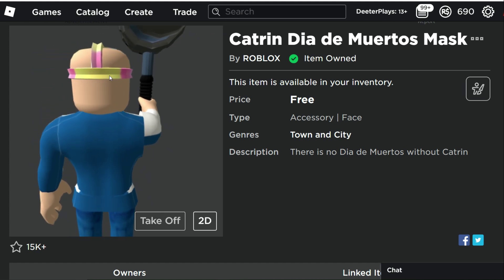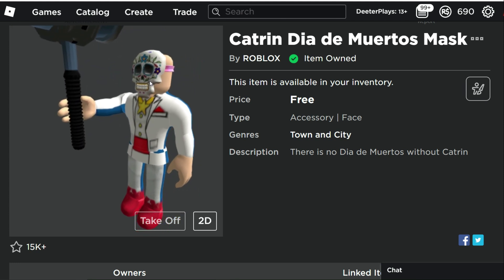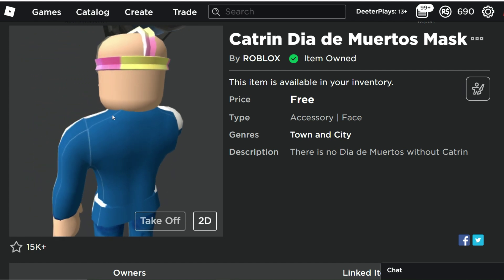It's got kind of a pink and yellow strap, and it just covers the front of your face, making you look a little bit like a skeleton. It doesn't cover it up all the way, but that's how it looks when you wear it on your character.